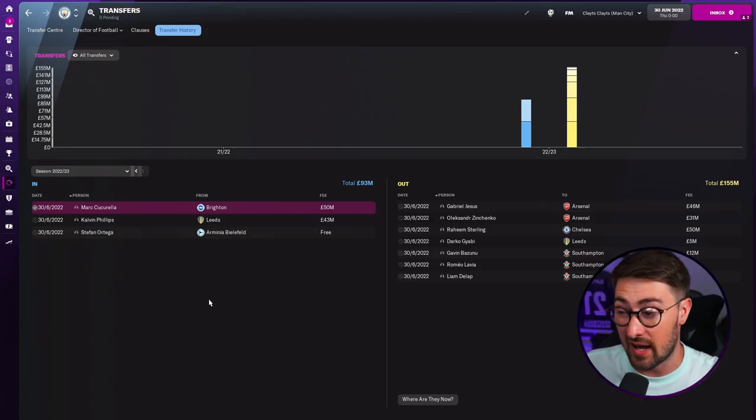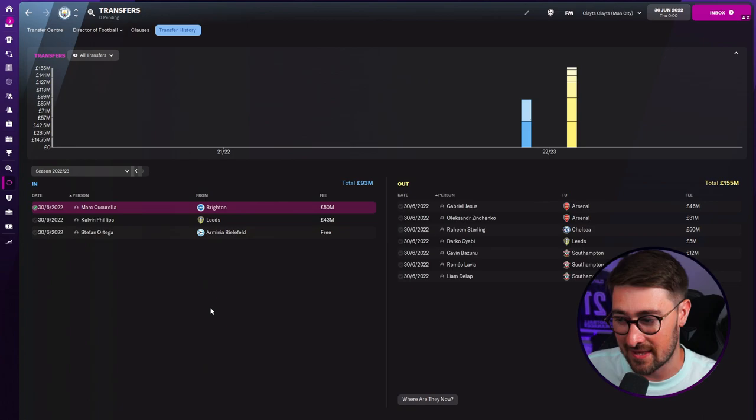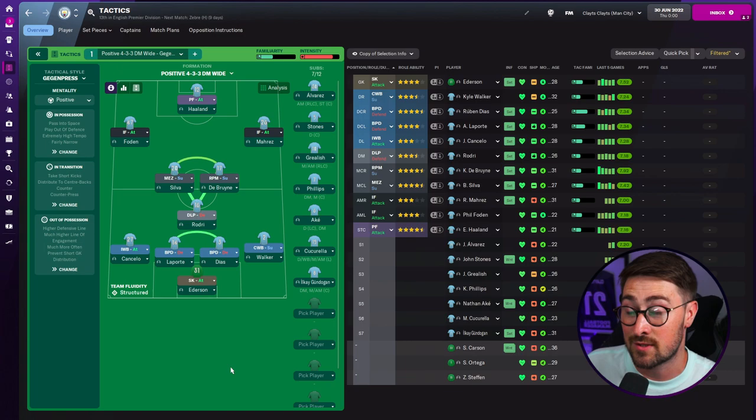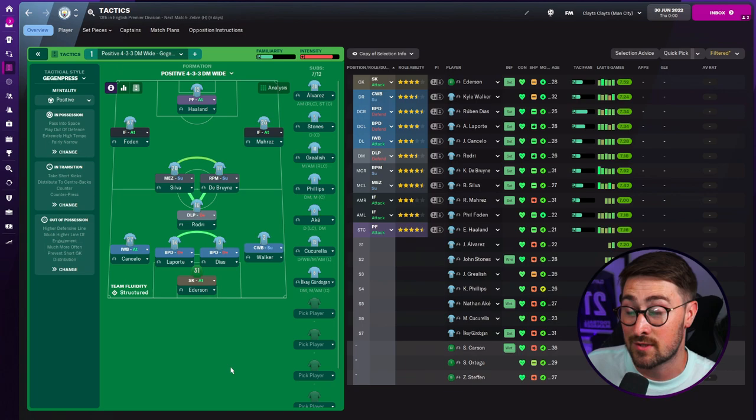Manchester City are another squad where I don't see much more future business. I've added one transfer: Marc Cucurella, who I still think just about makes it to City this summer, alongside Kalvin Phillips and Erling Haaland. The squad depth is scary — Grealish and Phillips on the bench. City will be there or thereabouts for the title. The losses of Sterling, Jesus and Fernandinho might have some impact, but Haaland is going to score goals.